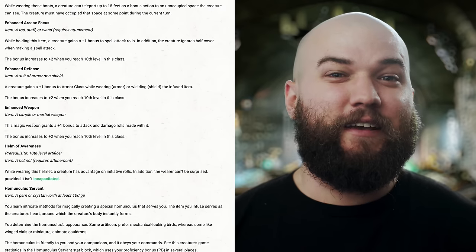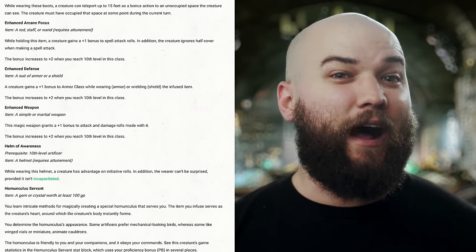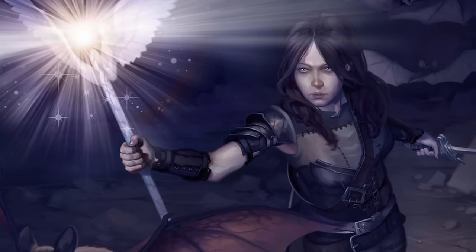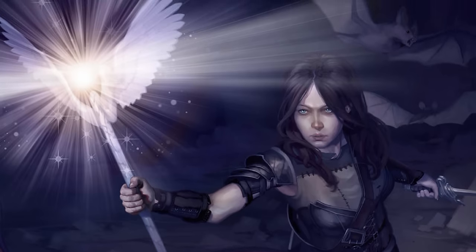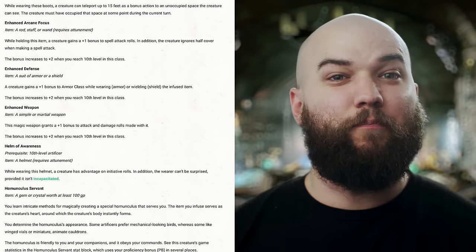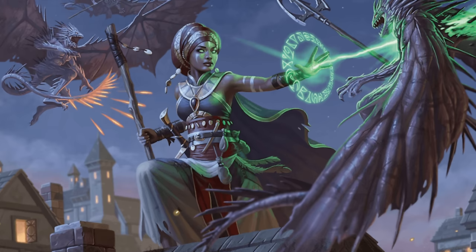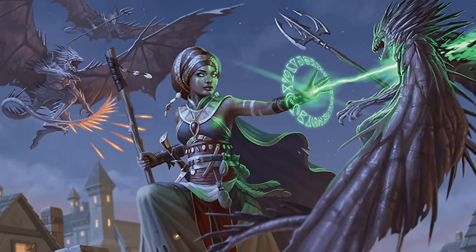What could be considered a must-have on caster builds is the Enhanced Arcane Focus infusion. By infusing a rod, staff, or wand and sacrificing an attunement slot, a creature holding this item will gain a +1 to spell attack rolls and may ignore half cover when making a spell attack. That bonus increases to a +2 when you reach 10th level in Artificer. This is plenty useful, even if you're just loaning it out to the party warlock for a static +1 or +2 on their eldritch blasts. The description says you have to be holding this item, not casting through it, so you can use something else as your focus and still get the bonus.